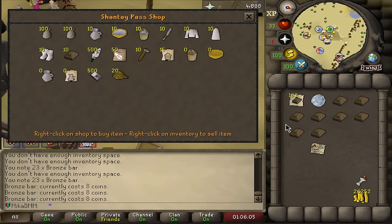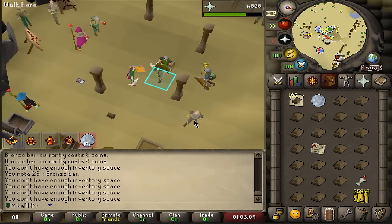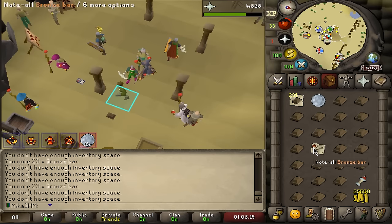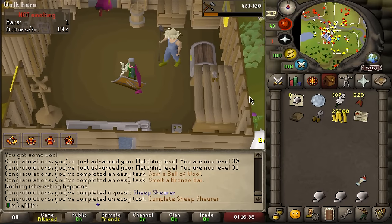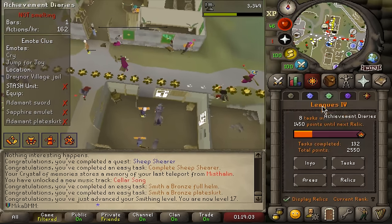Okay, so this is my plan to train early game smithing. Come over here to Shantay — very cheap bronze bars. Make them, keep buying and noting. I don't know how much I'll need, but this seems like a great way to get early smithing out of the way. Sheep shear also completed. And I forgot something in Varrock, so let's go ahead and smelt a few more things. We take those, easy tasks, so close to the next area.